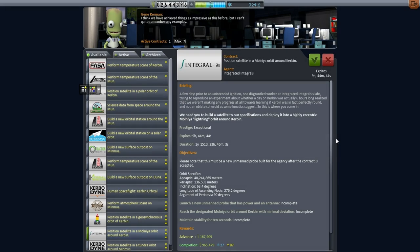Hello everyone, and welcome back to my Realism Overhaul series in Kerbal Space Program 0.90 Beta. In this episode, I hope to send a Kerbal on a flyby mission to the moon and back of course, but I wanted to check the contract screen to see if there was anything that we could pick up.